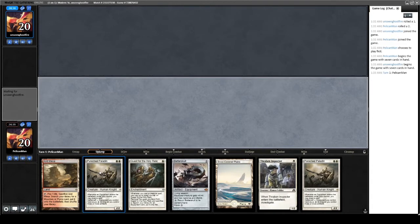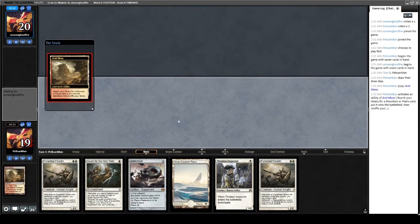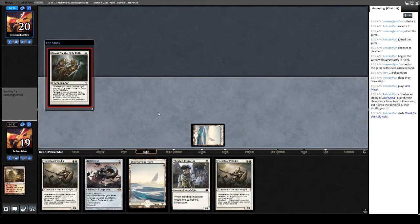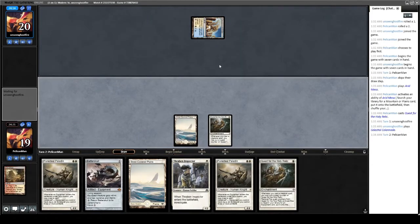What's my opponent up to? Arid Mesa — fetch for basic snow-covered Plains. I actually probably just need to change these to basic Plains now that Astrolabe is banned; it's a quality of life thing. Play Quest for the Holy Relic and yield through the turn, giving our opponent a moment to read it. Turn one our opponent has a tapped Celestial Colonnade — that's very interesting. Looks like some form of blue-white control, so these Puresteels might actually have some value.